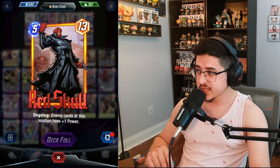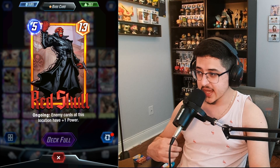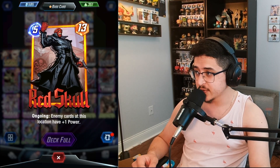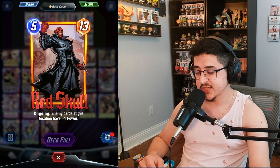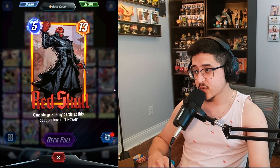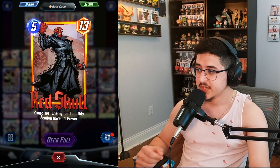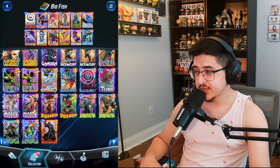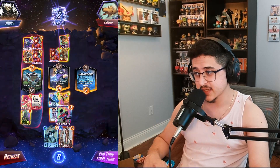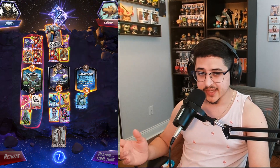Another card I was thinking about adding was Red Skull. With his change, it was technically a buff — before he was five-fifteen and his ongoing ability gave enemy cards plus two power. Now with his new ability he's thirteen power and enemy cards at this location have plus one power, so if your opponent has four cards at his opposing location it gives you a net of nine power. A five-nine is still a decent stat line, and his effect is ongoing so he gets buffed by Spectrum. You can swap him in for Sandman, but I would highly recommend keeping Claw — Claw is very, very good in this deck list.